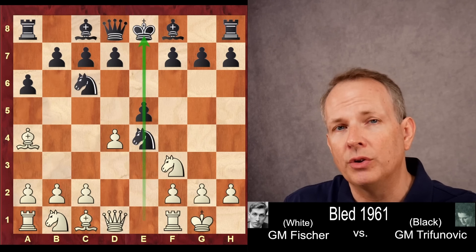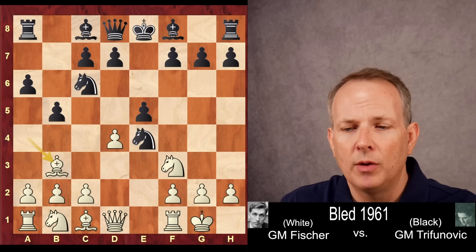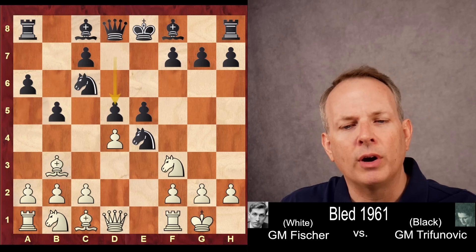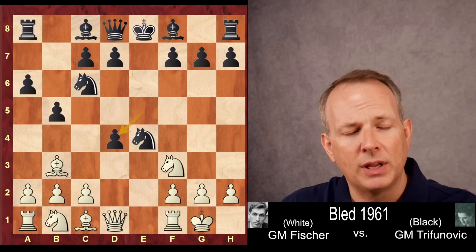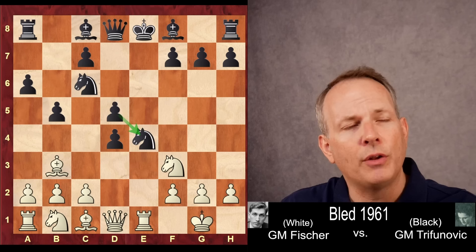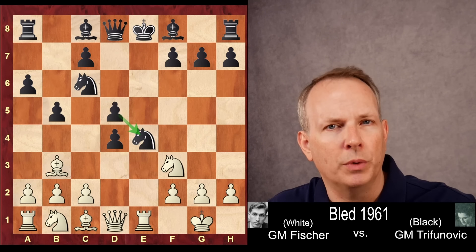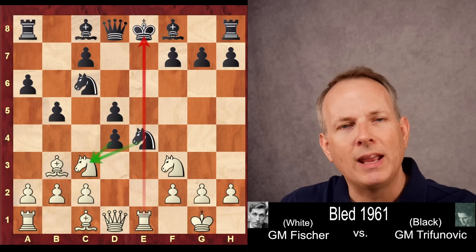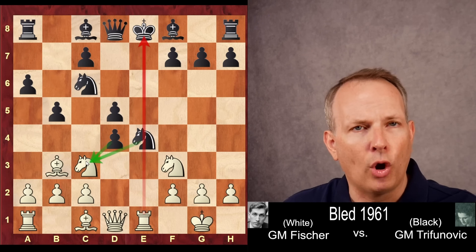So instead of taking on D4, B5 is played by Trifunovic. Bishop B3, and the main move by far here is D5, securing that knight in the middle of the board. But he goes ahead and takes on D4. Rook to E1 hits the knight. Now D5. Bobby's next move looks like an optical illusion when you first see it — he plays the move Knight to C3. This knight looks like it can be captured either by the knight or the pawn.